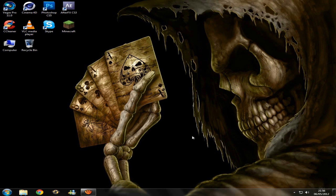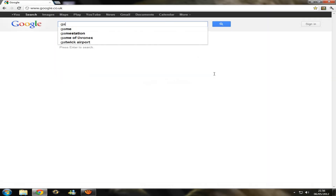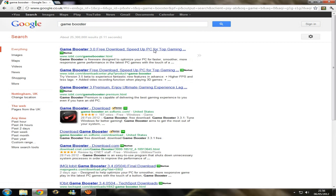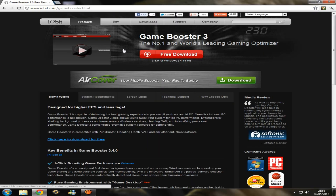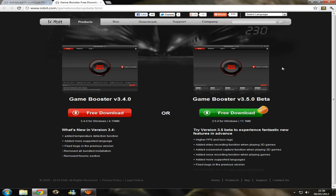Just go onto Google Chrome or whatever you're using — you should be using Google Chrome. Type in GameBooster and it's on the iobit website. Click Free Download from GameBooster 3 and it will take you onto this website. Exit the old one and you want to get GameBooster 3.5 rather than 3.4 because it's just a bit better.